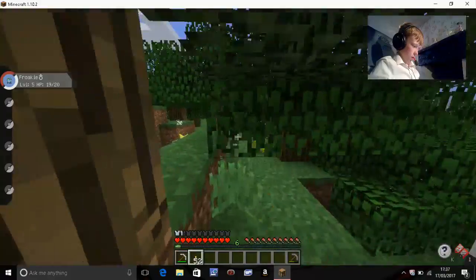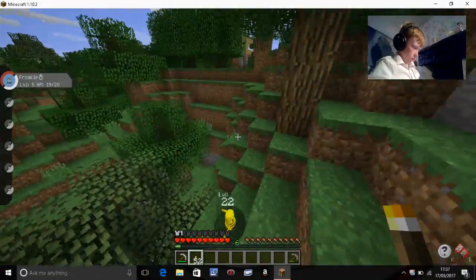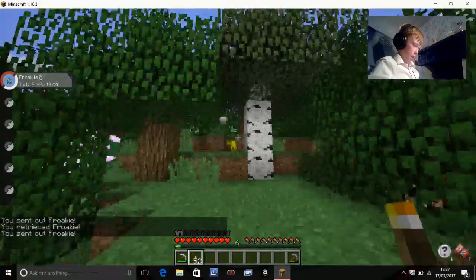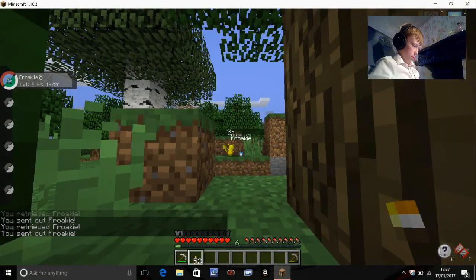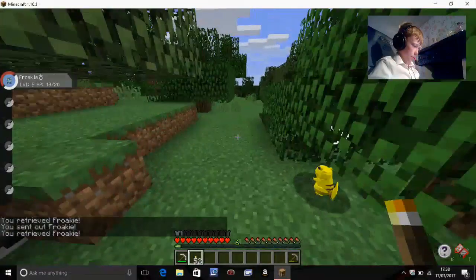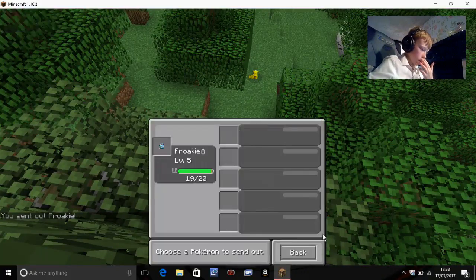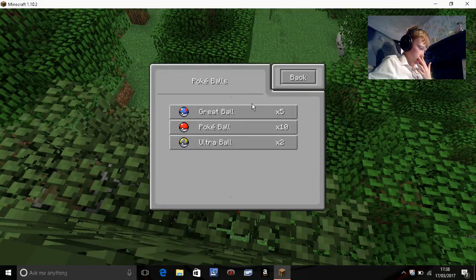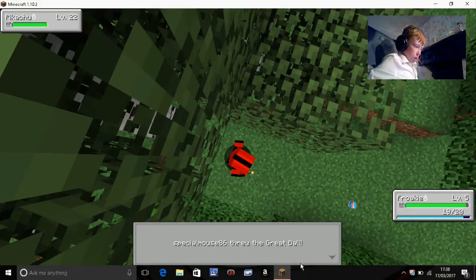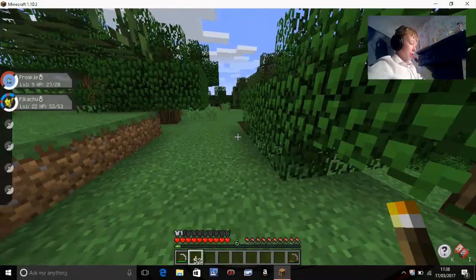A Pikachu! Froakie, go! I'm trapped, I can't get this Pikachu. I don't want to use a move on it, I just want to throw Pokeballs. Great ball, let's go — this is going to be really helpful for levelling up. Come on, let's go! Yeah, I got a Pikachu guys! First Pokemon caught!